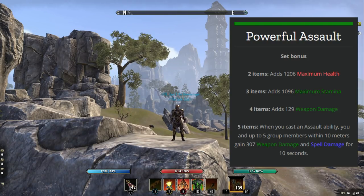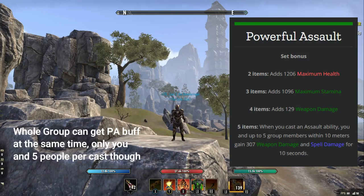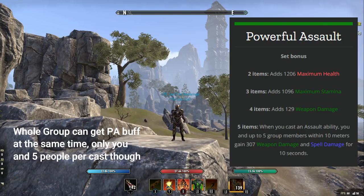This is a very good group buff set. It provides more weapon damage and spell damage than Yolnokrin. The problem however is it's limited on the amount of people that can get the buff. This set is quite often used by off tanks — it's an off-tank set — and that's because it has a 10-meter range, so most of the time it's going to be used by the off tank, aside from situations where the main tank is in range of the group.